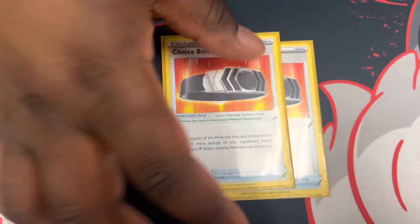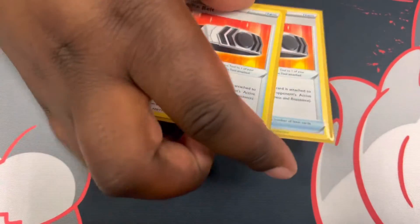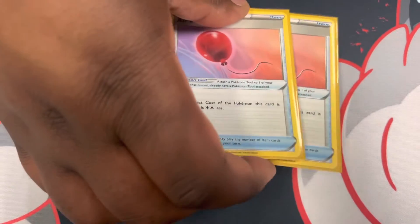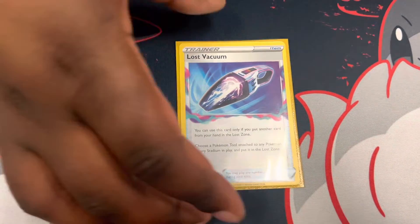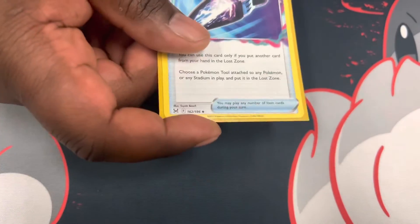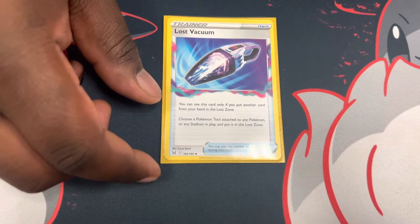Your Giratina V does 160 damage, but with the tool it's 190 off the rip — that's putting a lot of hurt on any Pokemon, those small fodder Pokemon like Crobat V, Snorlax, anything. Air Balloon for free retreat, float stones for Comfey plays if you don't have Scoop Up Nets. Escape Rope — basically extra Boss's Orders. And one Lost Vacuum, which is really good in the mirror match and helps feed your Lost Zone. You have to send a card to the Lost Zone to chuck any stadium — it was really good against the Zard matchup because that stadium card is really scary.